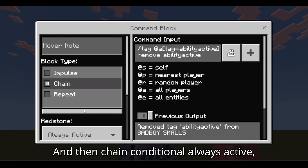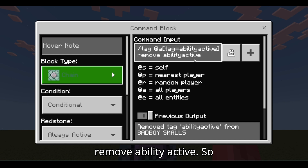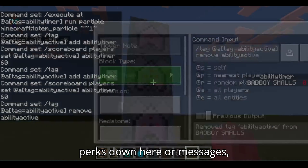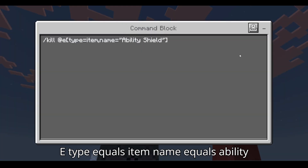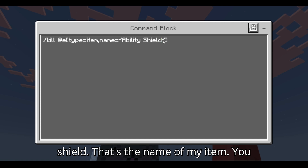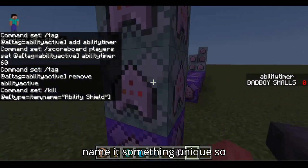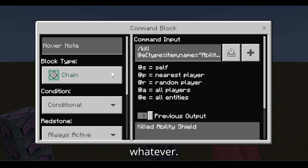Then chain conditional always active: tag at a, tag equals ability active, remove ability active — since we won't need this after this point and we don't want them to have any of the perks or messages. Chain conditional always active: kill at entity type equals item, name equals ability shield. That's the name of my item — you can name it whatever, just make it something unique so it's hard for players to copy it.